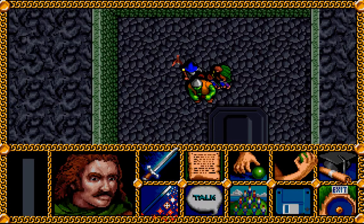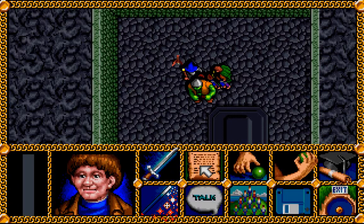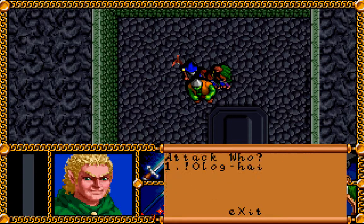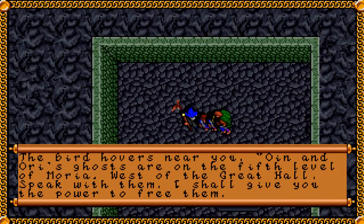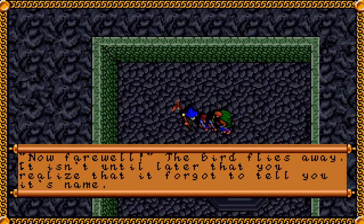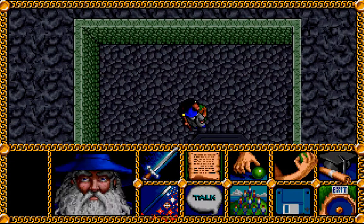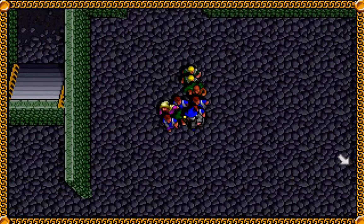So once again we only have one Ologhai to deal with — no matter how big the description made him out to be, he still seems to be the same as all the others. We do have another one of those brown birds here. 'The bird hovers near you. Owen and Ori's ghosts are on the fifth level of Moria, west of the Great Hall. Speak with them. I shall give you the power to free them. Beware Moria Doom, a spirit of malice with the power to enslave the dead. Only the golden wheel can take you to his stronghold beyond the endless maze.' The bird flies away. It isn't until later that you realize it forgot to tell you its name. There's a passage back down, so we can just climb down — that's all we need to do in the tower and in the fourth deep.